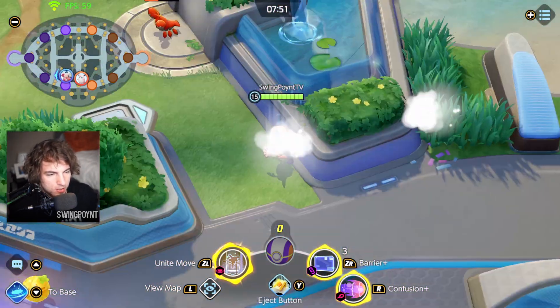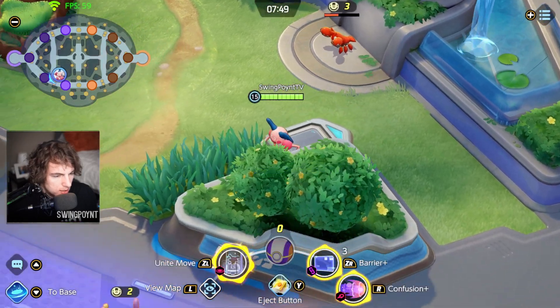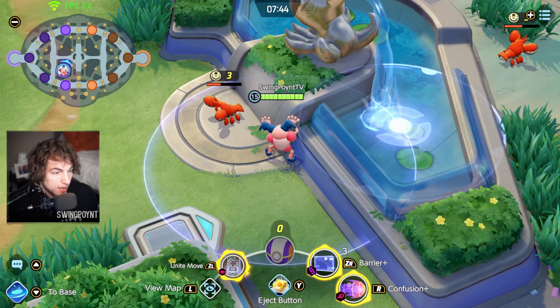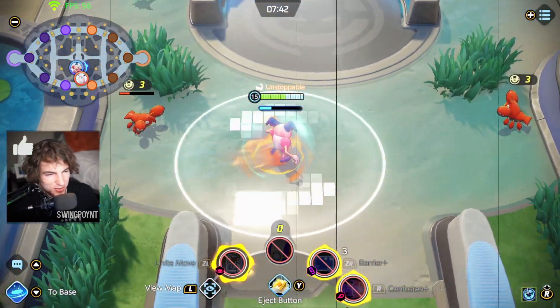Let's get started. With the Eject Button, you can go farther distances than you probably thought you could — I think everybody knows this one by now. But what you probably didn't know is that if you're Mr. Mime, you can hop all the way over obstacles. Surprise!